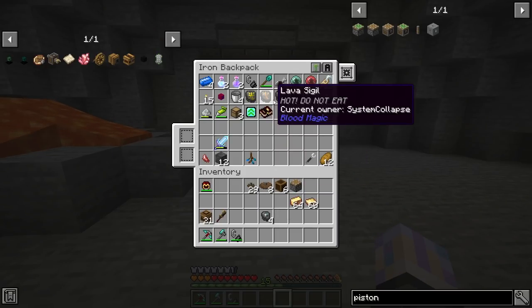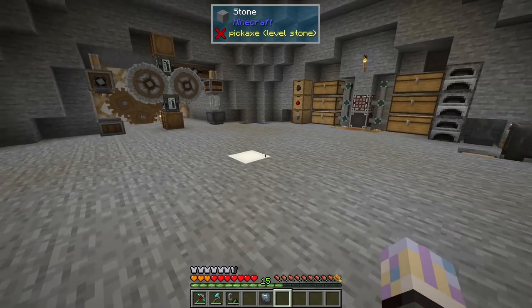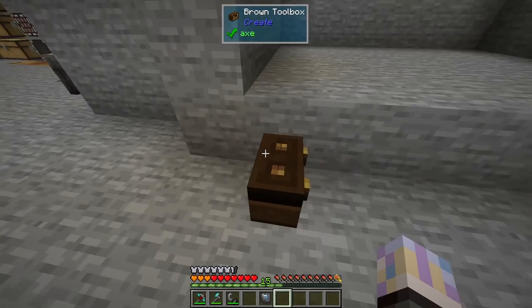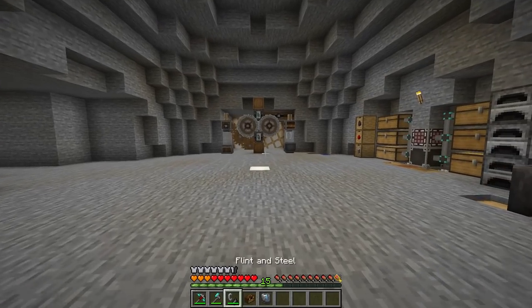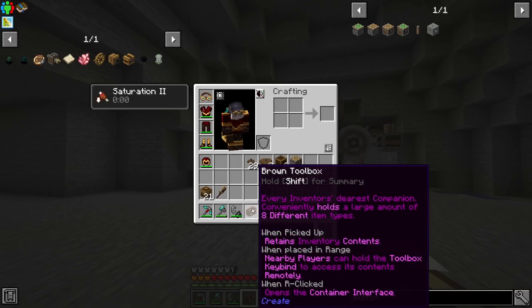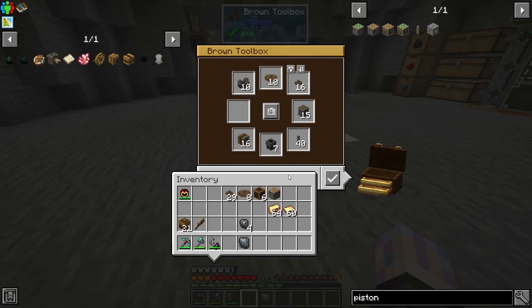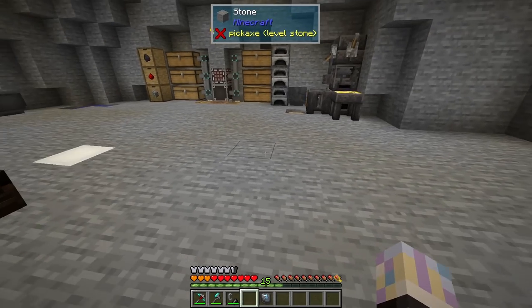I also crafted this here — it's the toolbox from Create. It just takes a punch to break it and holds the contents. Nearby players can hold the toolbox key bind to access its contents remotely and open the container interface. It's basically a short-range wireless inventory for components from Create.